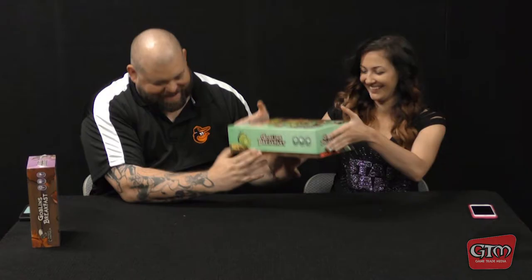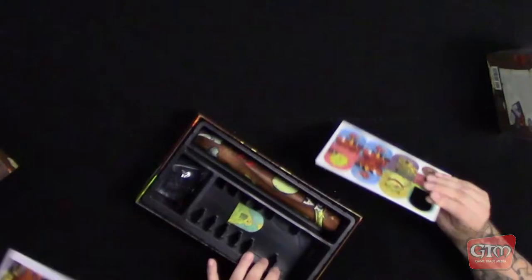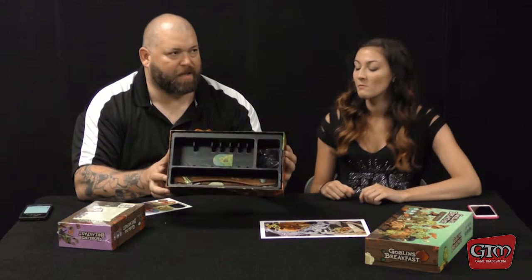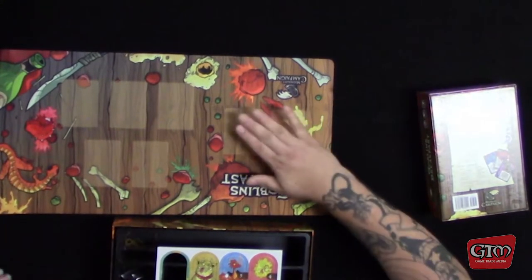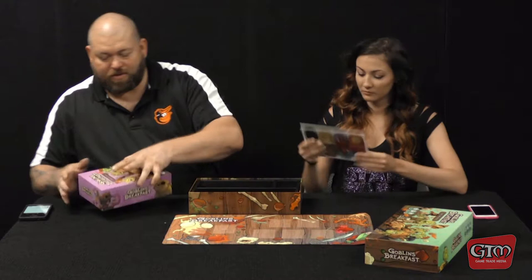Alright, here we go - that looks nice. So the fancy breakfast is for Goblin's Breakfast - it's a little container that holds all the stuff with fancy artwork, which is really nice. Opening up the other box - we have a nice little neoprene mat to set up your deck, your discards, and a plate area. The artwork is really nice too.